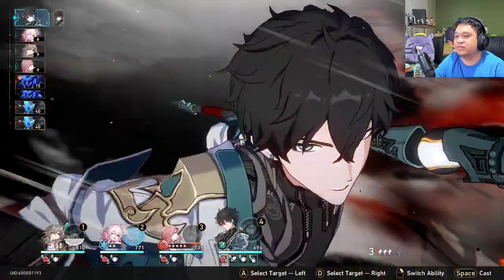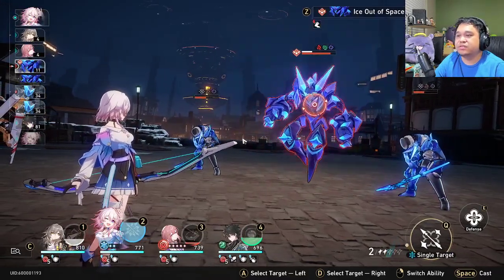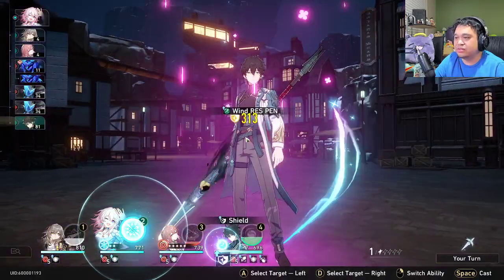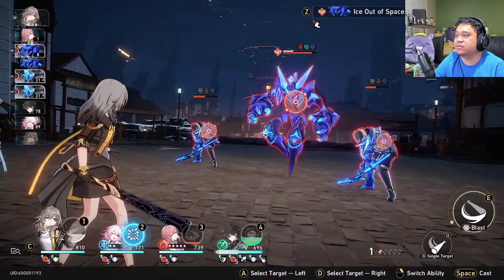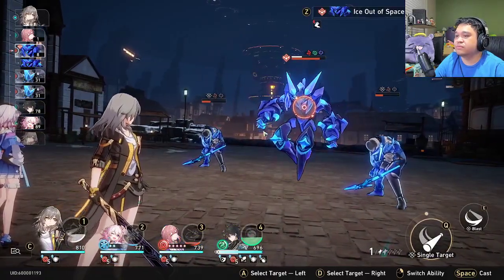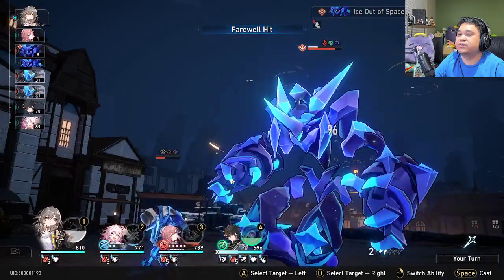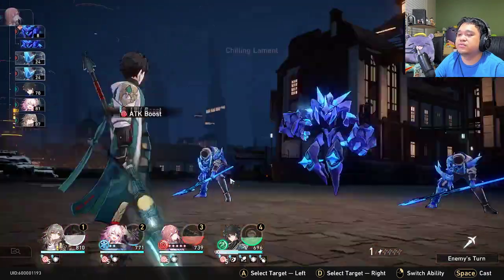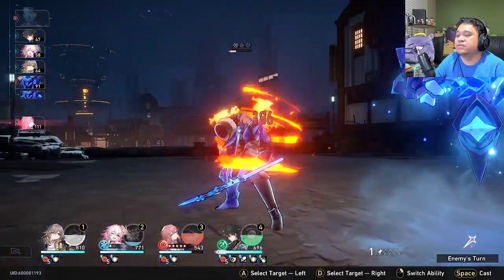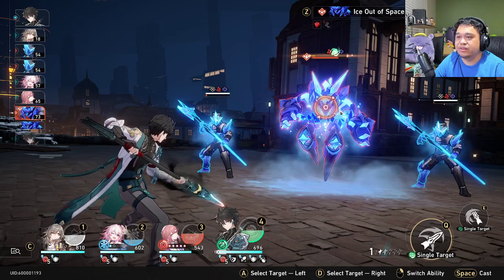Let's wreck this boss out. This boss is basically GG. I'm gonna start shielding my team just in case, because I'm actually going in blind. I should be fine. I think I'll do normal attack so that I can save one for Asta. Freezing point — okay, they're gonna hurt. Ideally we would have killed them ahead of time, but that's fine, we'll break this guy.